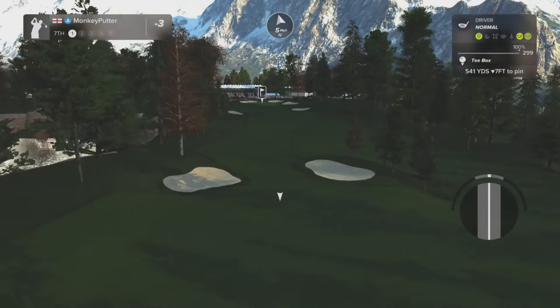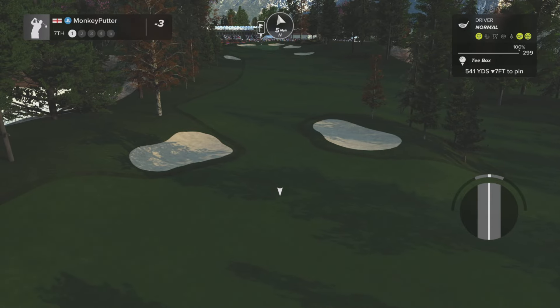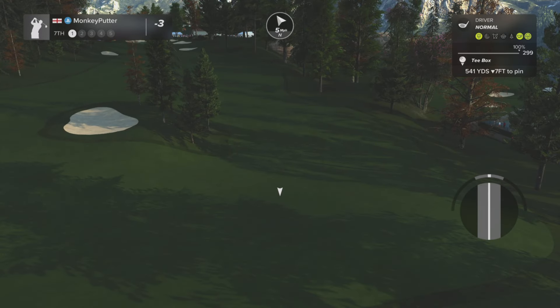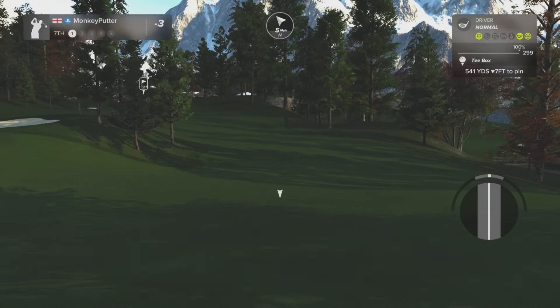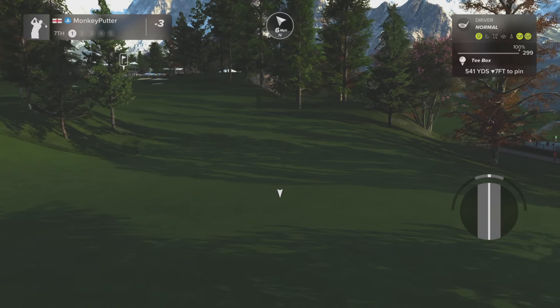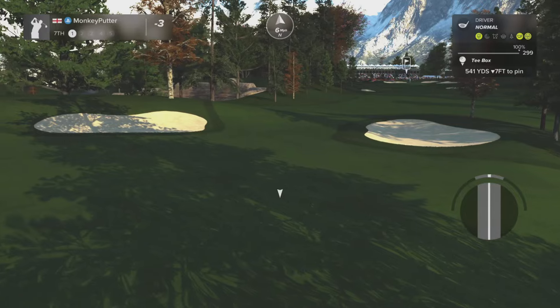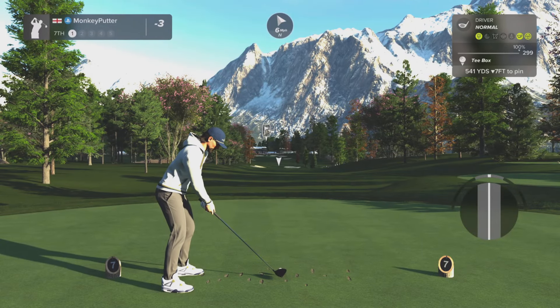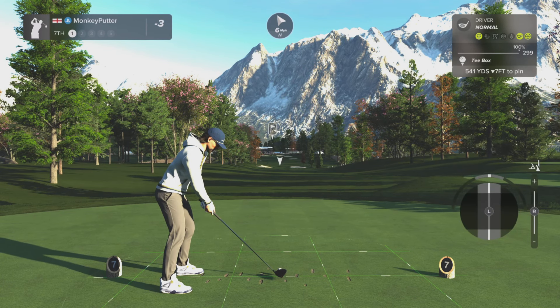Par 5, seventh. That's clever — the course designer has put those two bunkers right in the landing area. Now there is an option to take the right-hand side, but that's risky as well because the fairway slopes down to the right-hand rough and it will leave a longer approach shot into the green. So I think I'm going to take a gamble here and try to go between those two bunkers. There's a slight breeze behind, but I don't think it's going to help too much.